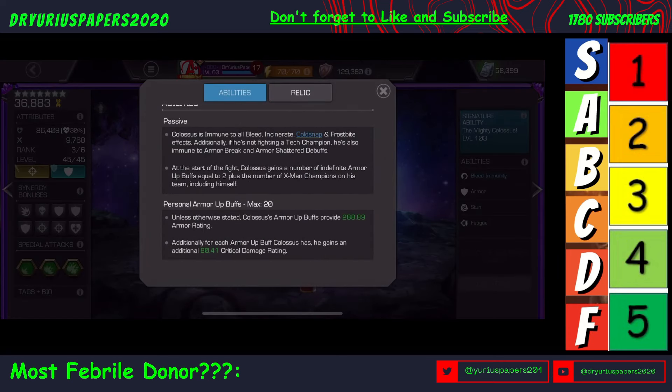Great things about Colossus — he is immune to Bleeds, Incinerates, Cold Snaps, and Frostbite. Additionally, if he's not fighting a tech champion, he's also immune to Armor Break and Armor Shatter debuffs. So he's great against some of those Cosmics that cause Armor Break and Armor Shatter, like Medusa or Terax.